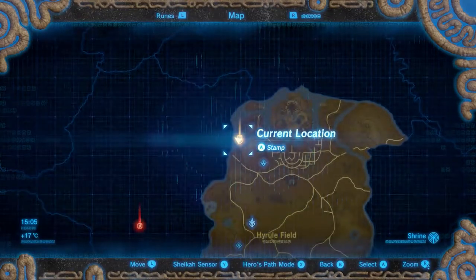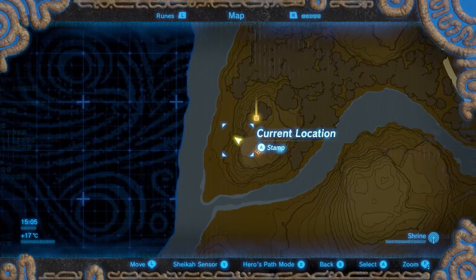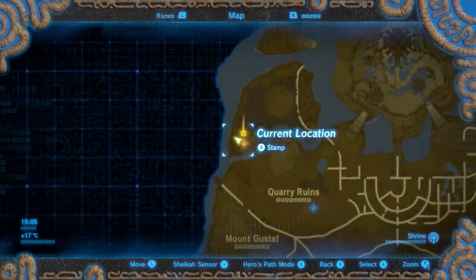This shrine is located in the central region, on the west side of Hyrule Castle, covered with rocks and thorns.